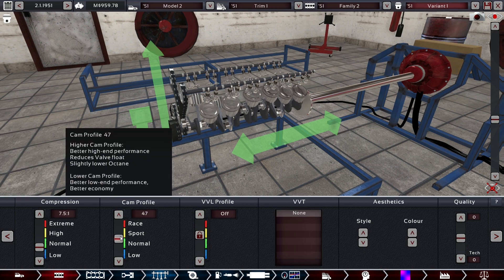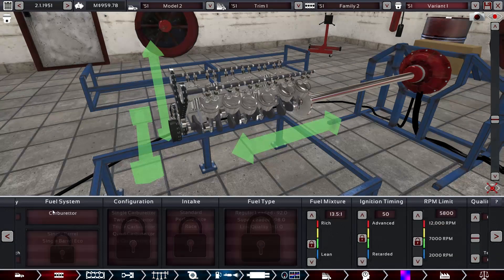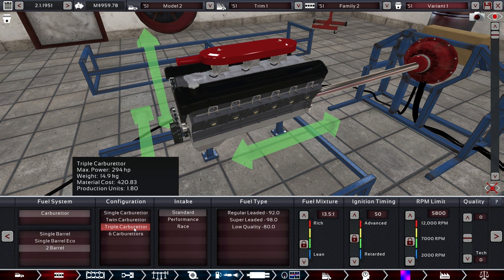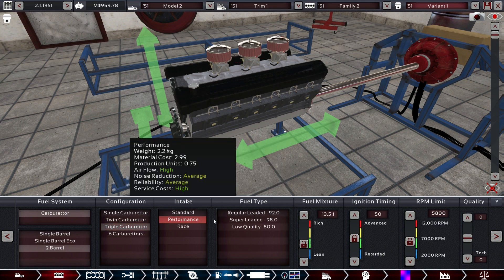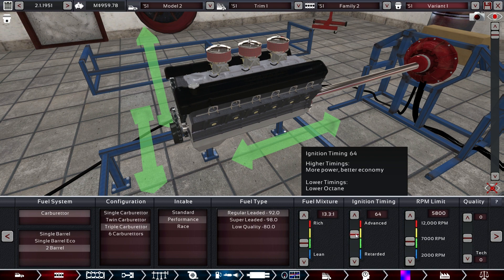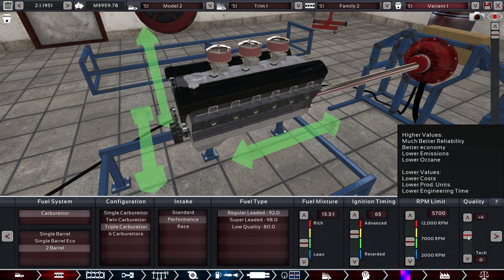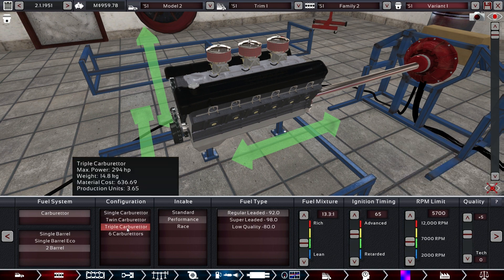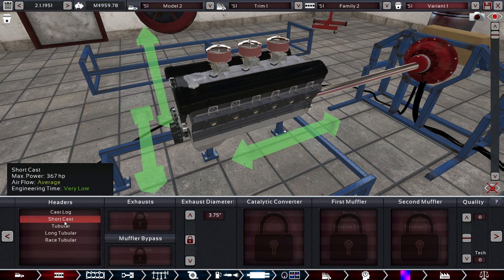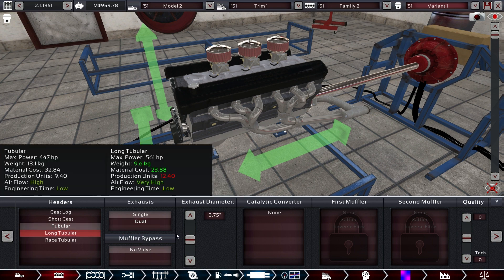We don't need any quality on the bottom end, but less compression and we can rev this higher — so more cam profile — and we want top-end quality. Triple two-barrel carbs — that doesn't sound too expensive. We go with performance and a slightly higher fuel mixture. We can probably rev this to around 5,700. Increasing quality on the fuel system gives us a lot of reliability. Even if the higher categories don't care about reliability now, it's very important later on for your company reputation. Who wants to buy cars known to always break down?